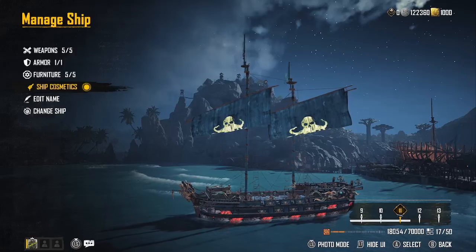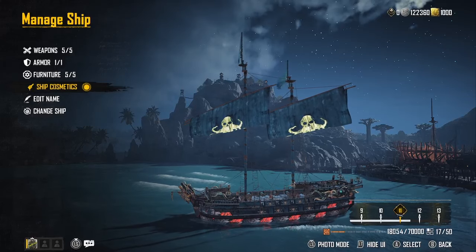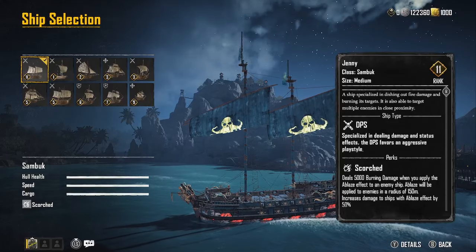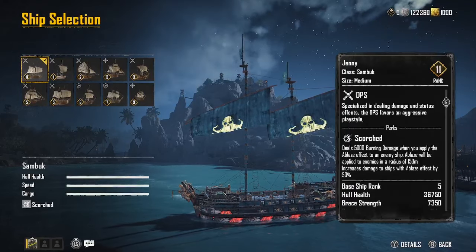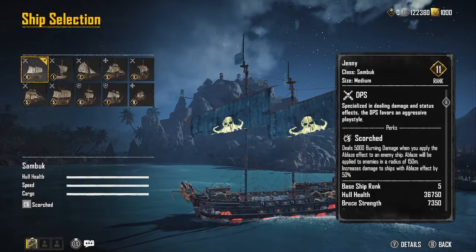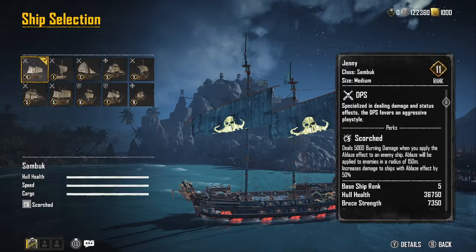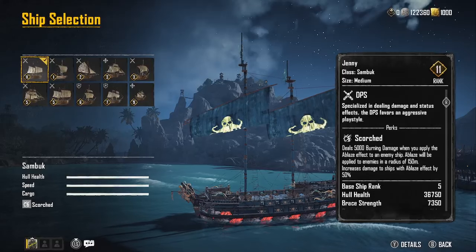We had a question about ships — why use the Zama threes and a fire bombard on the back of the Sandbuck when there are flooding weapons and piercing weapons that do a better job? The reason I use any burning weapon on this ship is because it's DPS-styled but deals 5,000 burning damage when you apply the ablaze effect. The ablaze effect sets the ship on fire and sends a ring of fire out 150 meters, increasing the ship's damage by 50 percent — it's not uncommon for it to completely annihilate an entire fleet.